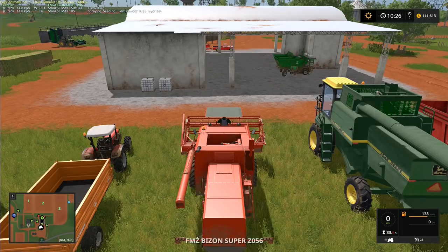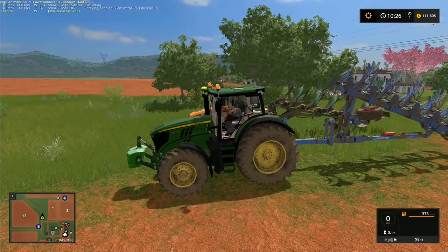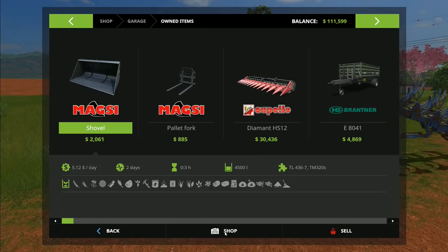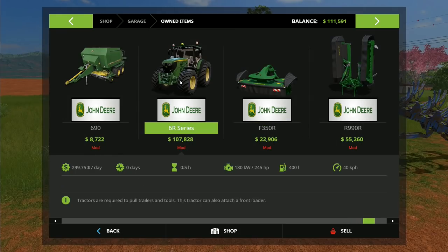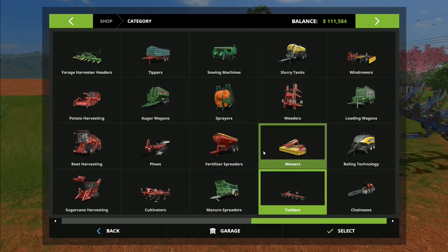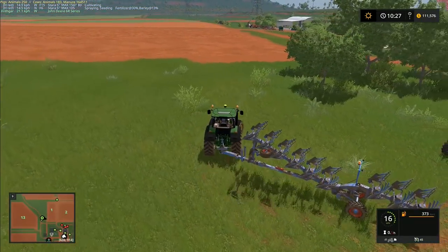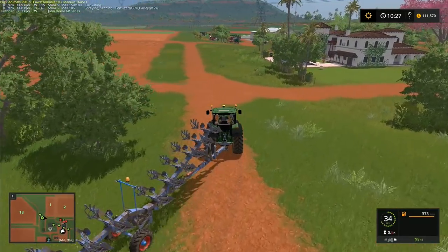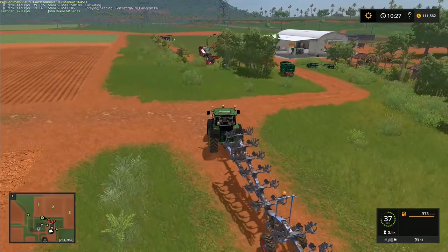I need to be able to get a trailer and a dolly. The 6R is 245 horsepower and the 7030 is 209 — should be enough. I'll take this one down to the shop, leave the plow down at the field, get a dolly fitted, come back, hitch onto the auto-load trailer, move all of those bales out of the way so we can mow, and then start putting down concrete.